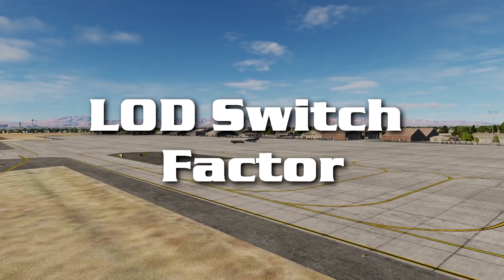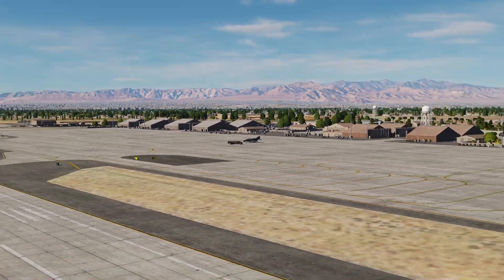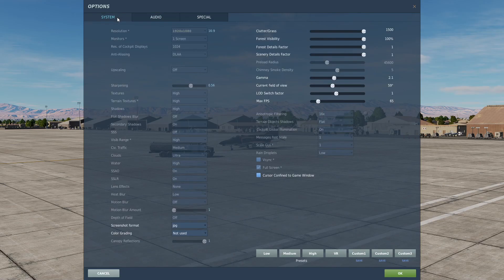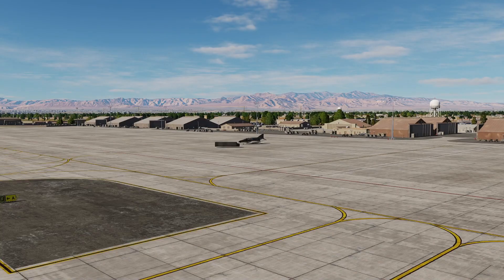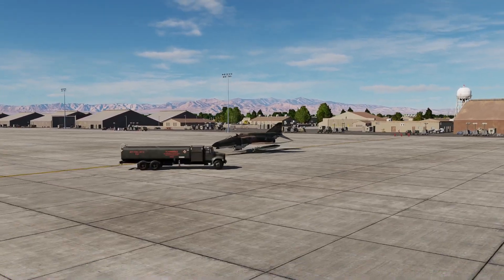Tip 1: LOD Switch Factor. I had no idea, but this is the absolute key to having smooth FPS at busy airfields or carrier decks. Every object in DCS has a high-detail model you see up close and a low-detail one used at longer distances — no need to render the tires on a jeep when it's a mile away. The lower you set the scale, the less far you need to be from an object for the switch to happen. In VR, things look kind of blurry and lower resolution anyway, so I can get away with setting it as low as 0.4 — it's a massive performance boost when you have lots of units close by, like at Nellis or a busy carrier deck. You can even change it in-game with no need to exit the mission to experiment.